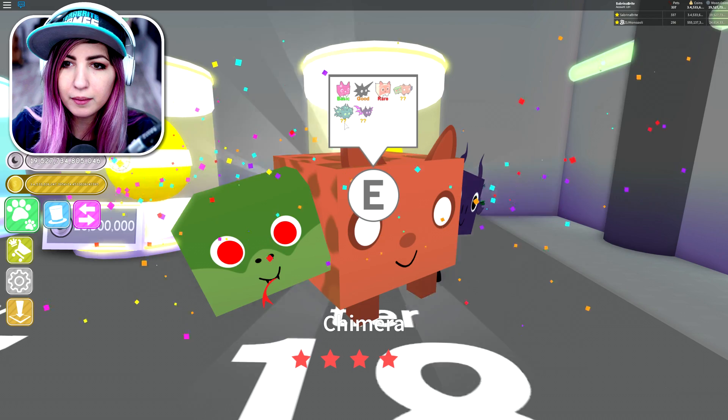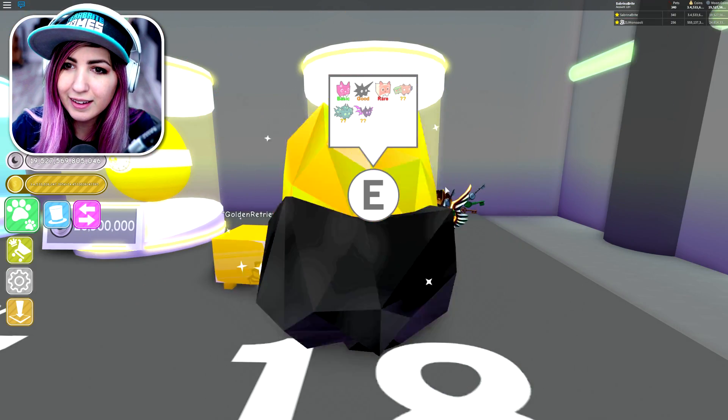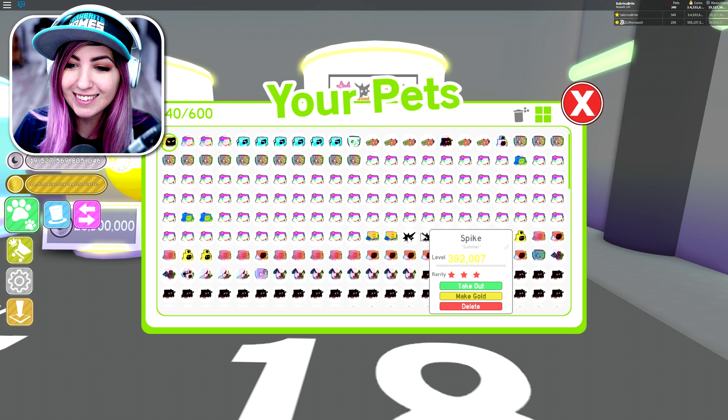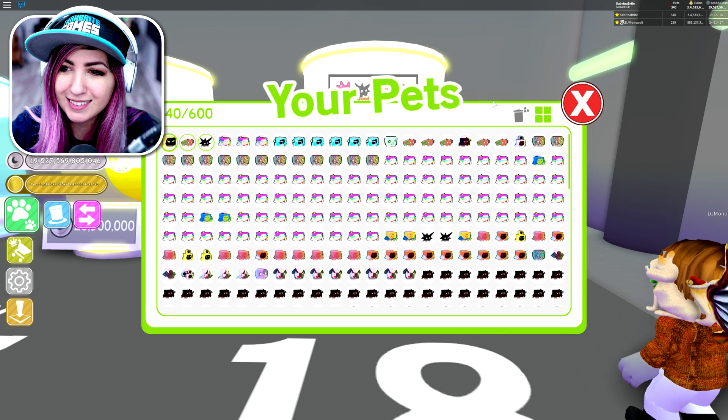It's got question marks. What does the pet look like? It's like light turquoise green. Oh, I got Spike! Yes, I got Spike! Oh my gosh. 392,000. Let's take it out — I want to take my new pets that I hatched out.